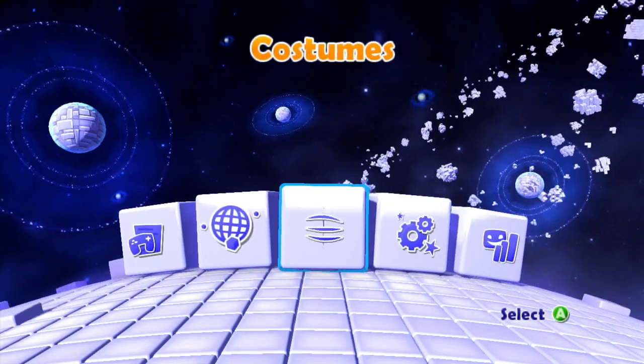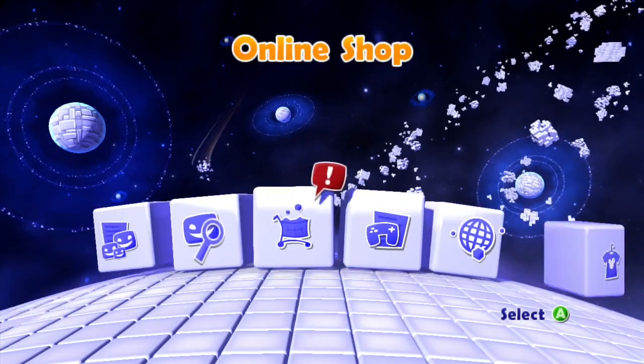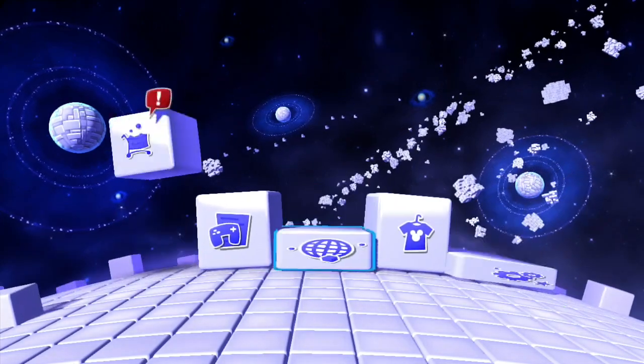Basically here's everything — you got your costumes, world select, your playlists, and right here is where you can go and buy additional costumes and stuff.